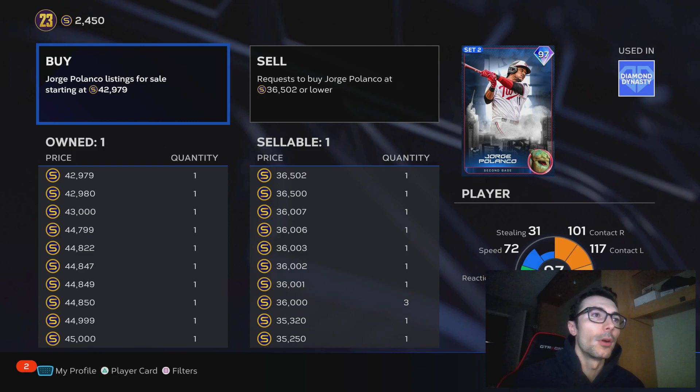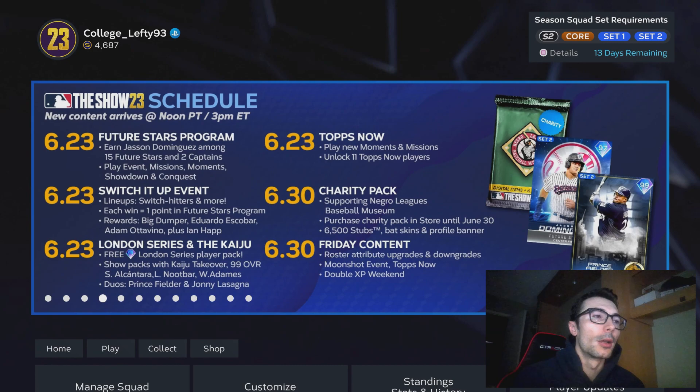I think Luis Ranjifo could also go up because he's a switch hitter as well, but he doesn't have the same contact attributes — he's not the same type of player. You might also try to get maybe a few of each just in case one of them goes up more than the other. I don't really know which one is the most valuable, so I decided to buy five of each. That's going to do it for this video — I'm College Lefty, and that's what you should be doing in MLB The Show 23 right now in order to make a profit with your stub count.